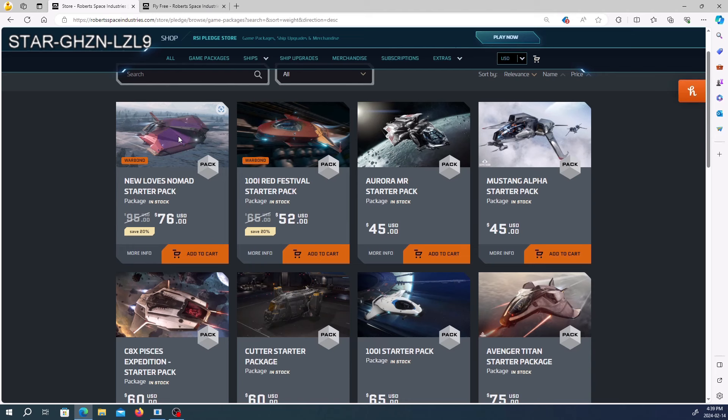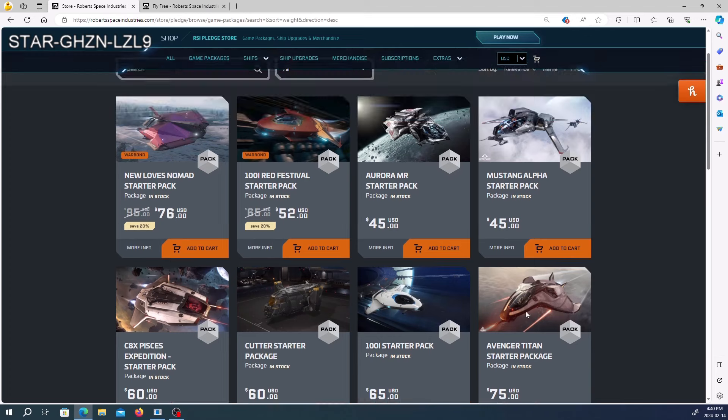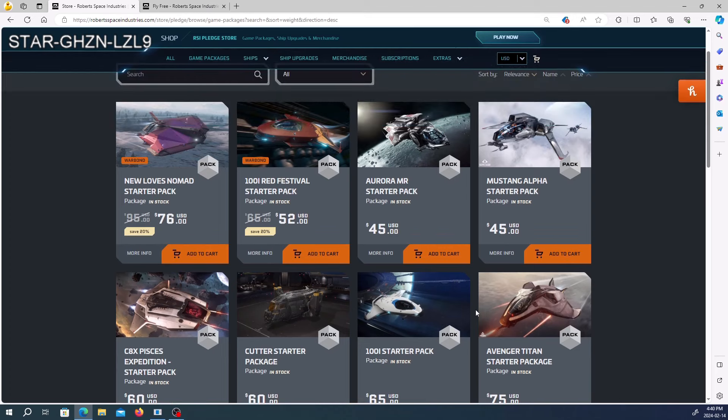Part one will hopefully be out on the 15th; part two a few days after. It's my birthday on the weekend — I have people over Friday, celebrating Sunday, and it's Family Day in Canada on Monday — so I'll be a bit busy. Hopefully this is helpful. If you want to get into the verse and the free fly has ended, I think this Love Struck Nomad is an awesome deal. For a dollar more I'd go with the Nomad over the Avenger Titan.